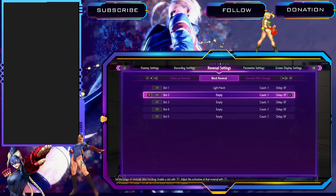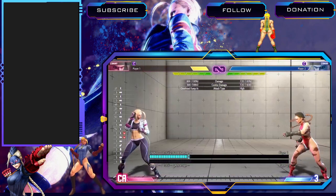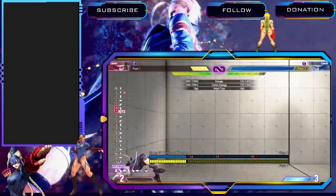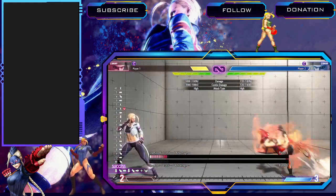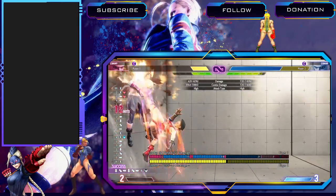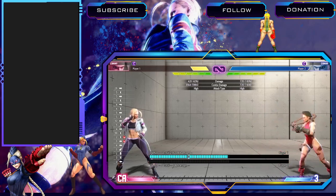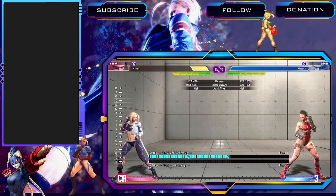Moving on to supers. Level 1 — down-forward, down-forward, kick. It's a good level 1 and it's invincible, so if you're in burnout you can always use it to reversal anything pressuring you. You can also use it to end combos when the normal ender would whiff. It does a little bit more damage than DP. I mostly use this as a reversal when I'm in burnout, or if I'm going to burn out by doing an EX DP, sometimes I'll wake up level 1. I also end combos with it when it's going to kill.